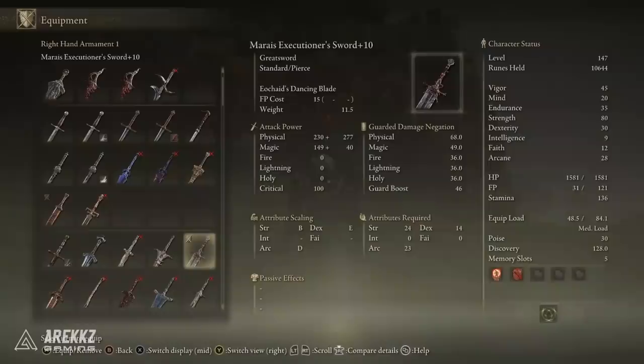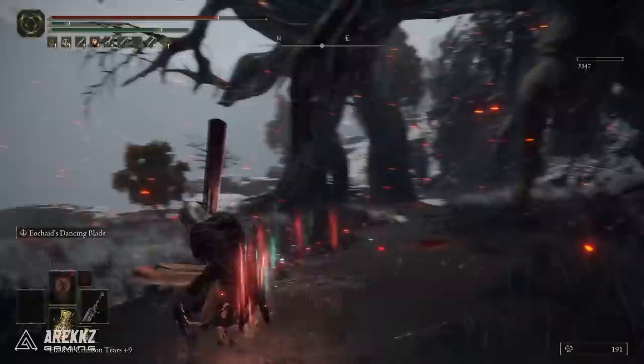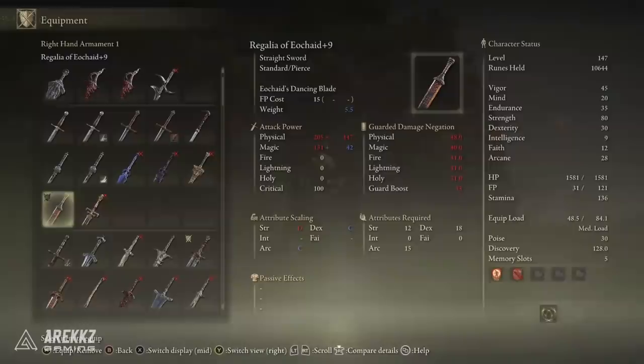Both these weapons have the same skill. If you want to maximize damage you'll be leaning towards Marai's Executioner's Sword — this one has better damage scaling. It has a strength requirement of 24, a dex requirement of 14, and an arcane requirement of 23, with primary scaling in strength at B. Most of your damage will come from speccing into strength. Unlike some other arcane weapons, you still largely want to lean into strength with this one.